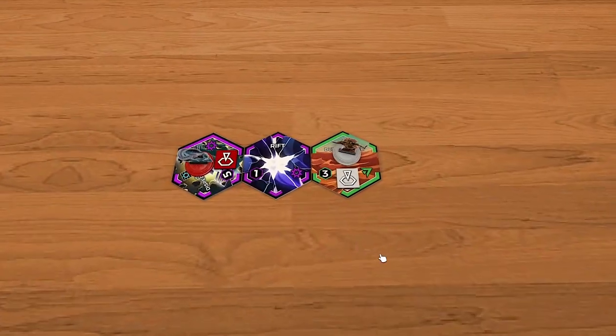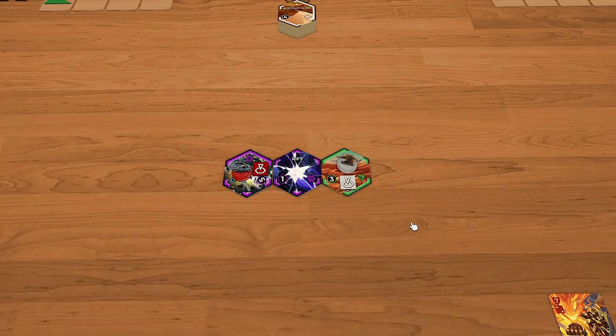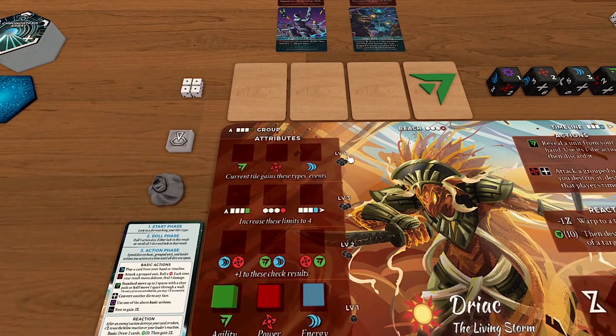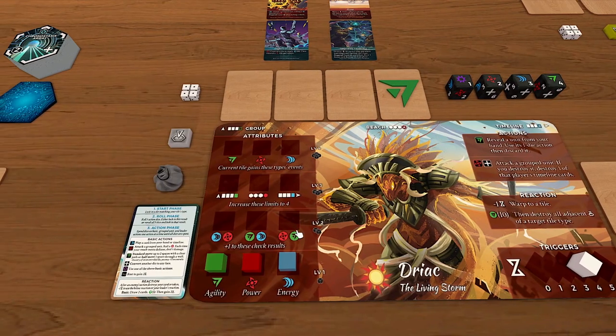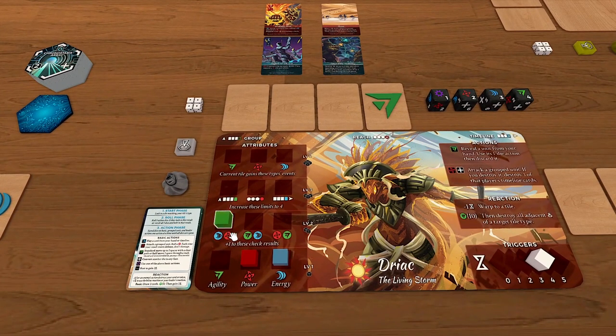When you control tiles with red, blue, or green icons — red for power, green for agility, blue for energy — that levels up your leader. These cubes give you passive bonuses and help you roll additional dice in checks. There are indications on your board for how many dice you roll for attack checks, powering up cards, or your reaction. Since DRIAC controlled a green tile, he gets an additional level in his agility track. This is a state-based leveling system — it goes down if you lose control.